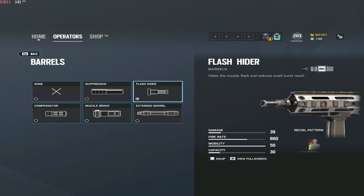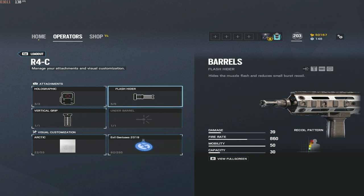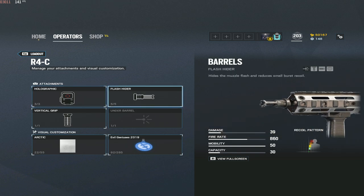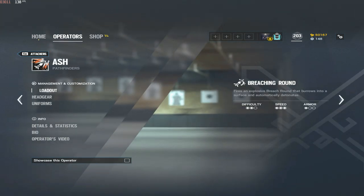For Ash specifically, I run the flash hider — because when you're rushing and shooting enemies, you want to be able to see what's on your screen, and getting rid of that muzzle flash helps you see your enemies more clearly. I'd recommend flash hider, vertical grip, and holographic or reflex — the sight usually comes down to personal preference.